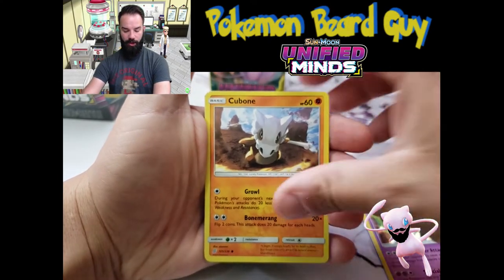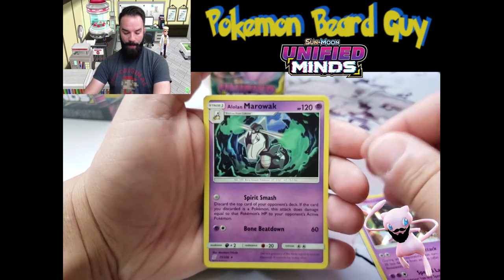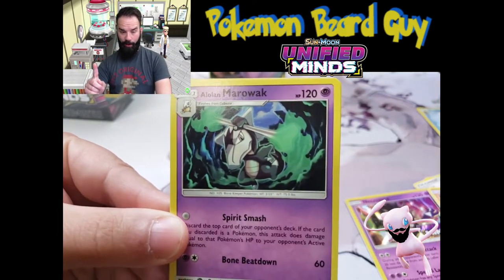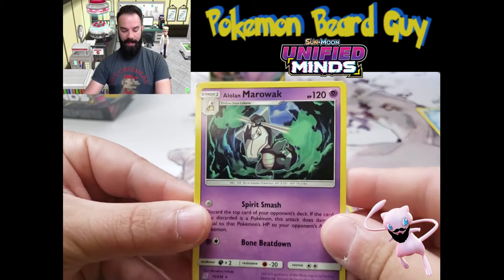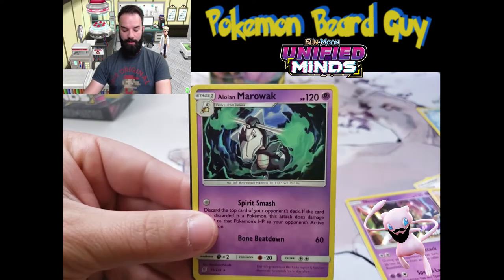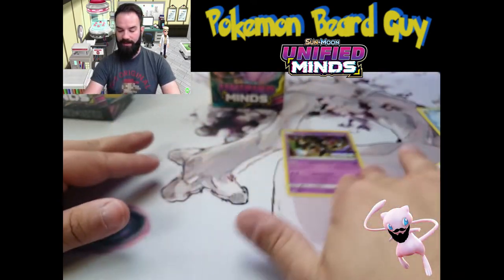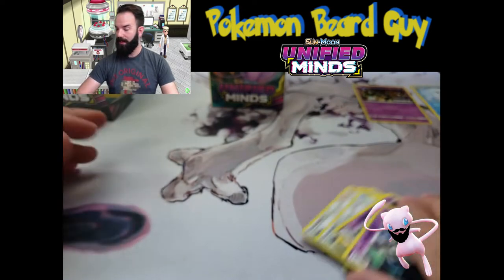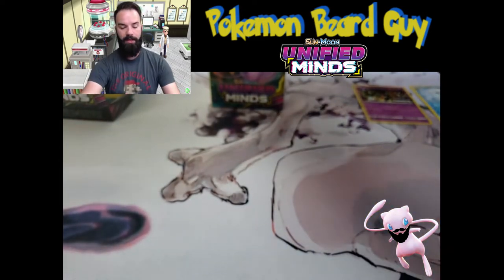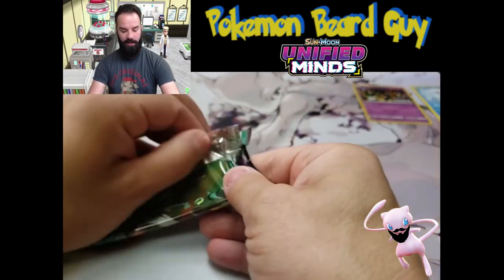We have Cubone times three, Alolan Marowak — by far one of my favorite Pokemon — and there's a code card for you folks. We're going to keep this to the side: the Unified Minds promo Necrozma card. As we go through the next boxes, we will compare some of these cards together.